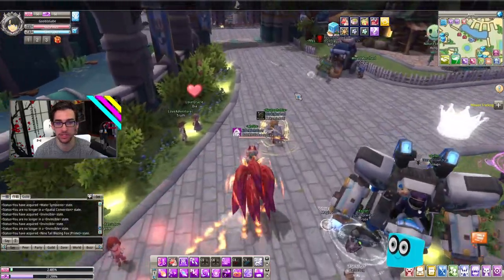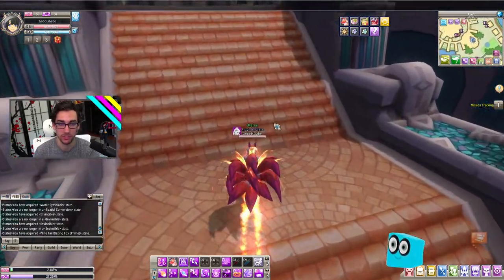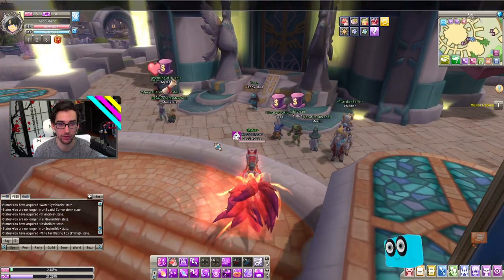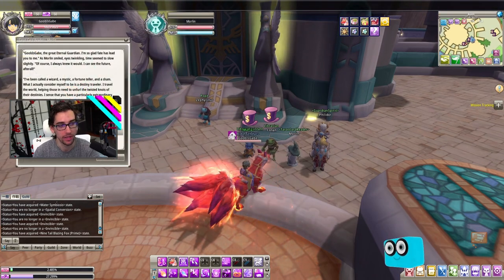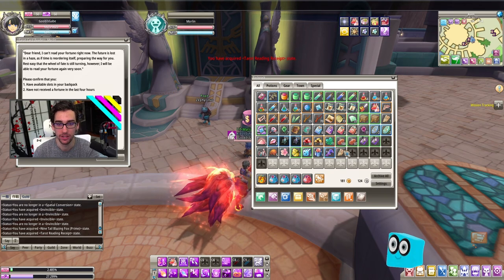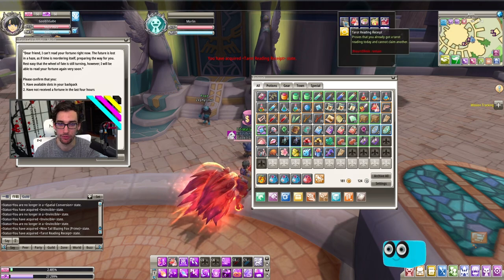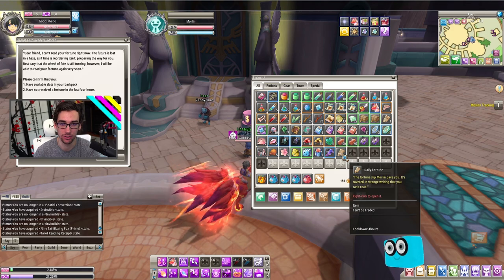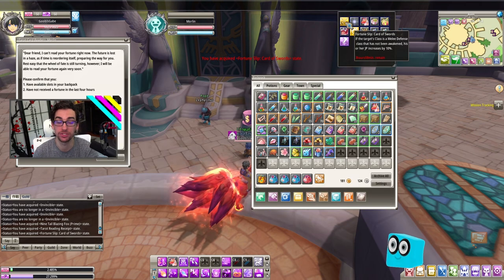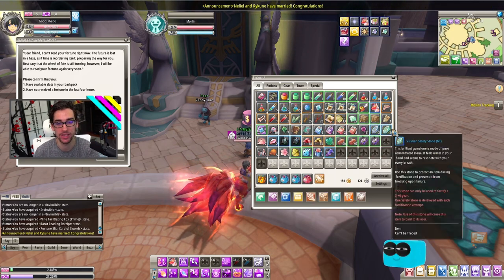The next thing I want to bring up is the Moreland Class Experience game — something where you can get extra CP, which is your class experience. Next to the librarian, you can talk to Moreland and receive a daily fortune slip. When you right-click on it, you'll get a daily fortune and the status showing you got a tarot reading for today, and that refreshes every four hours. Today, all warrior classes get an extra 10% class XP — a free little bonus. Little things add up in this game.